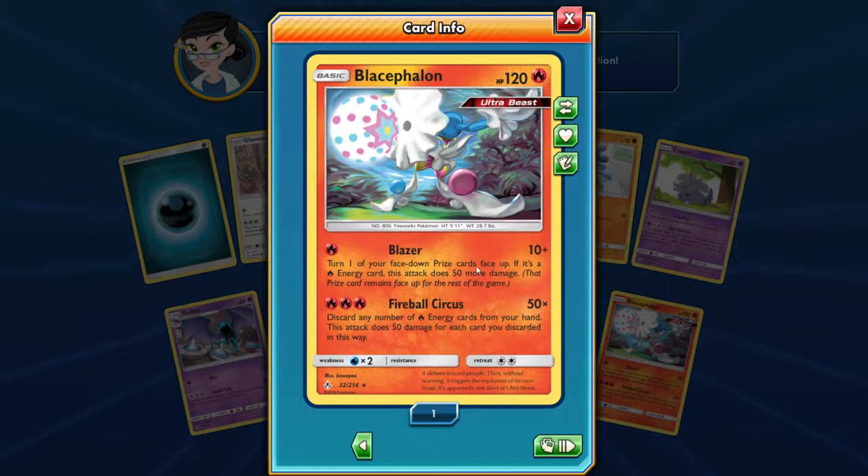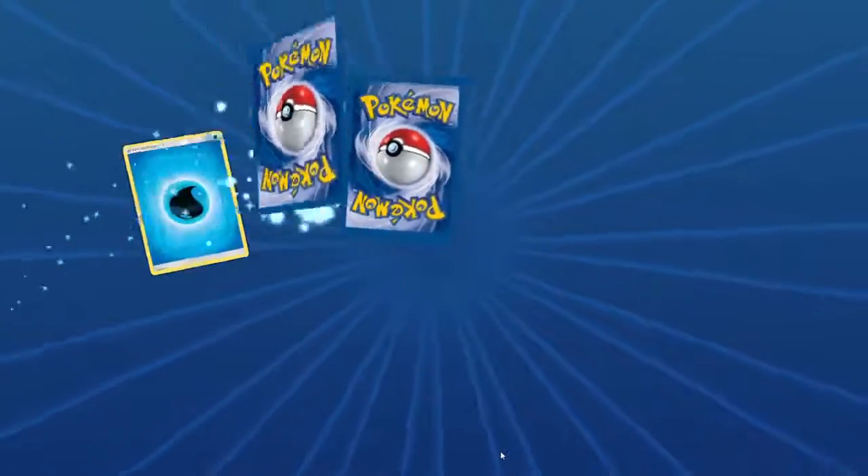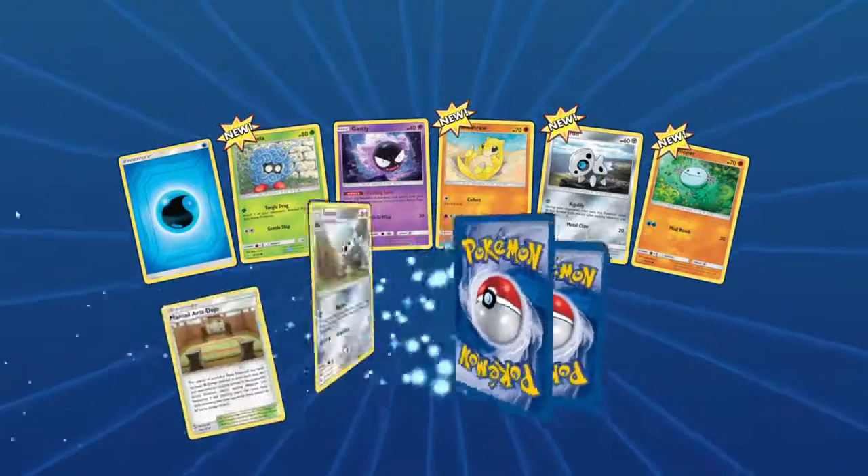Blaziken — one attack does 10, turn down one of your face-down targets. If you flip it face-up it does 50. Okay, it should do 60 damage — that card means face-off for the rest of the game. That's alright as well. Fireball Circus — discarding from your hand, that's 50 damage. Yeah, possibly. Mind you, I've never really built an ultra beast deck.